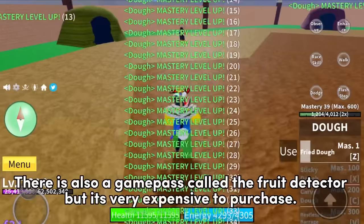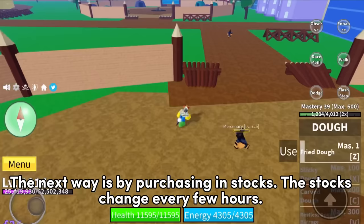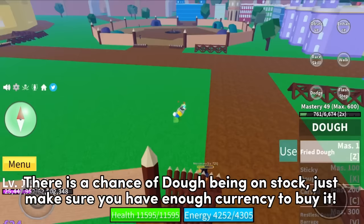The next way is by purchasing in stocks. The stocks change every few hours, and there is a chance of dough being in stock. Just make sure you have enough currency to buy it.